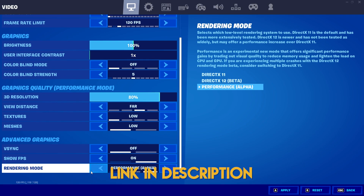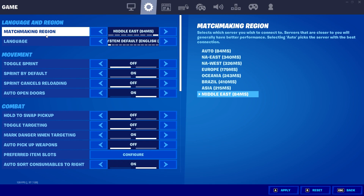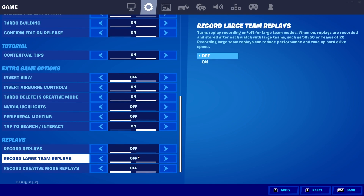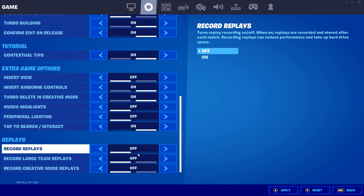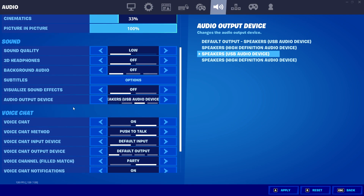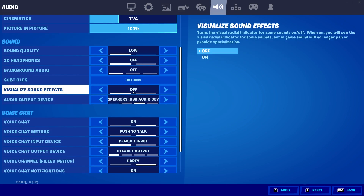In Game Settings, make sure your matchmaking region is set to where you actually live rather than Auto — Auto causes the game to connect to different server locations, giving high packet loss and more ping. Scroll down to Replays and turn all of them off unless you really need them, as this makes a big difference to input delay and FPS. In Sound Settings, set Sound Quality to Low and turn off Visual Sound Effects, as these impact FPS more than you'd think. Hit Apply and close.